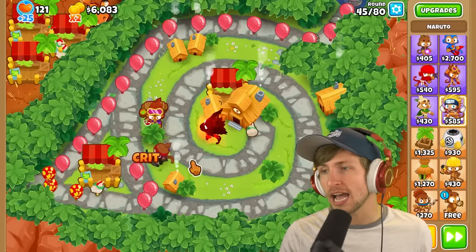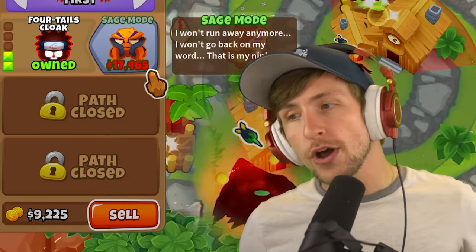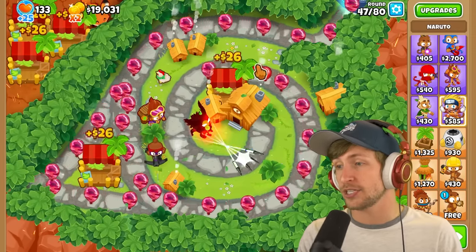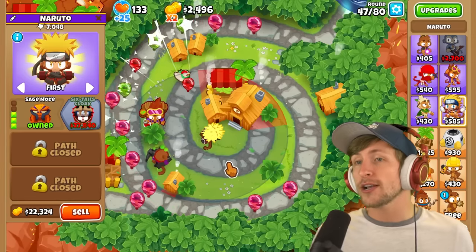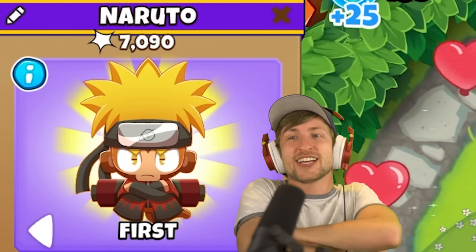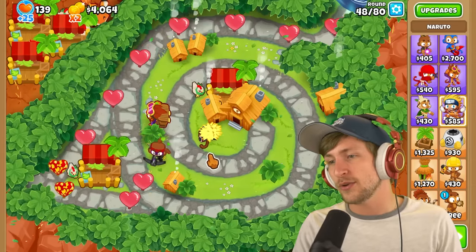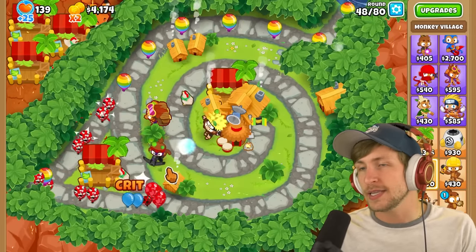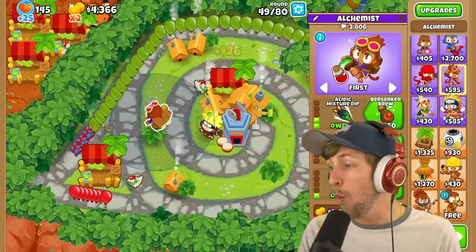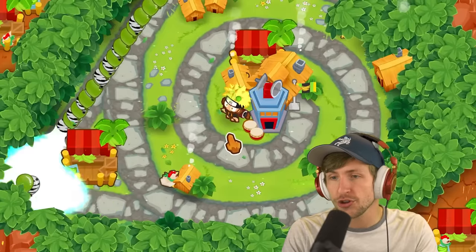I'll get the dart monkey upgraded to sharpshooter, then go ahead and get Sage Mode activated for seventeen thousand dollars - pretty expensive for a T3 tower. 'I won't run anymore, I won't go back on my word - that is my ninja way.' Sage Mode activated! It goes to Sage Mode Naruto where he gets the cool eyes. Look at that pose - look how cool that looks! That is epic. We've already become super powerful - I want it to be like Naruto just soloing these guys.